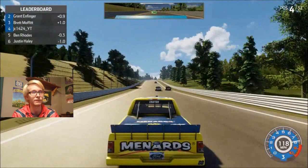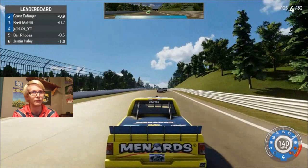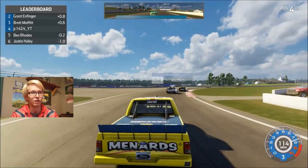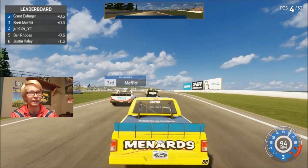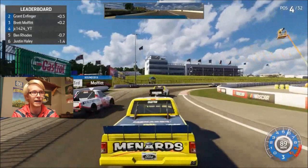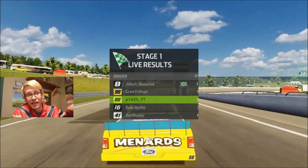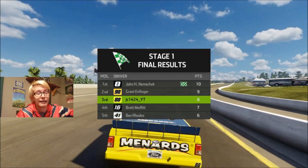That's Brett Moffitt — I think that's an alternative paint scheme because I don't recognize it. Enfinger and Moffitt are just racing it out side by side. It was just a two-lap first stage. Going through this really wide corner, diving underneath Moffitt — that's a really different paint scheme: red, black, and white. Got ourselves third place. I don't think that was a smart idea because that's going to put me on the outside of the next restart, but it was worth the extra stage point. We need all the advantages we can get in the playoffs. John Hunter Nemechek won the first stage.